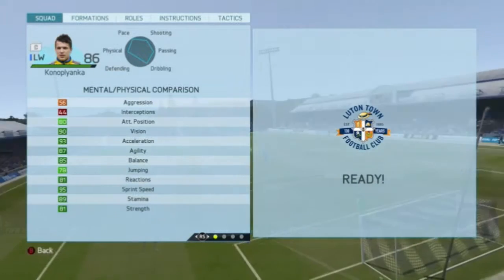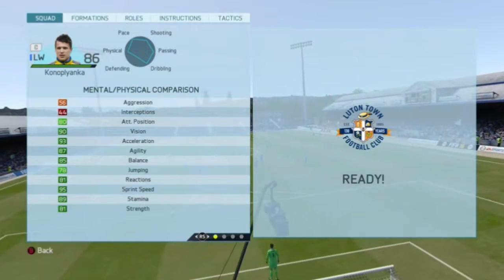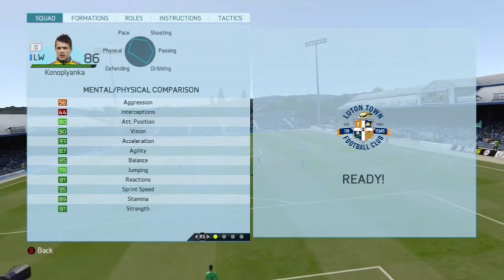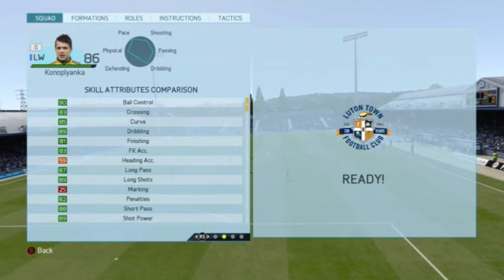Let's get into his in-game stats. His mental and physical stats are 8 attack positioning, 93 acceleration, 87 agility, 85 balance, 81 reactions and 95 sprint speed, with 89 stamina and 81 strength.